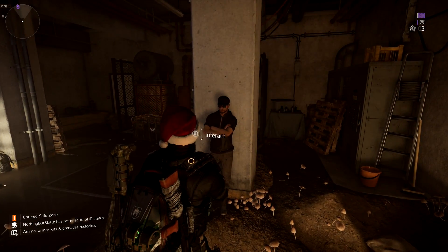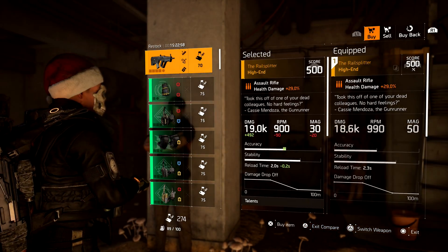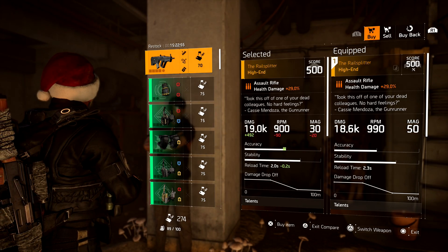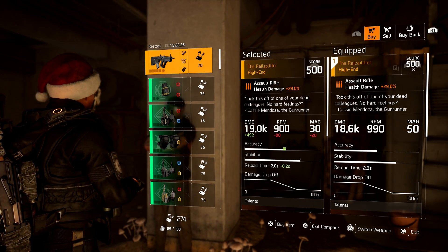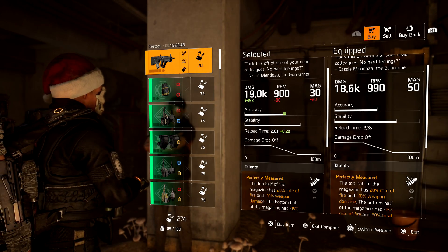A lot of people always ask what vendor he's at. Today the vendor has the Rail Splitter — yes, the Rail Splitter. I'm not even going to say this is a god-rolled one until we check out the base damage, but currently it's better than the one I have equipped.